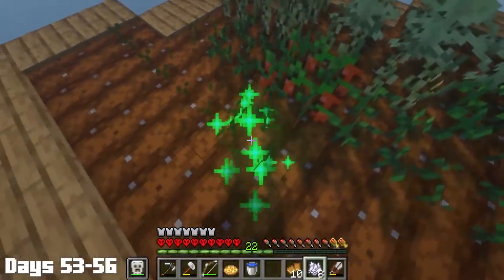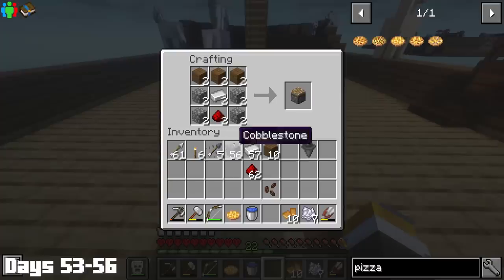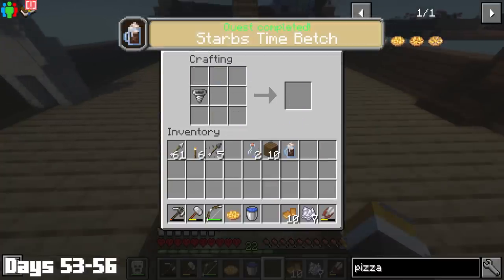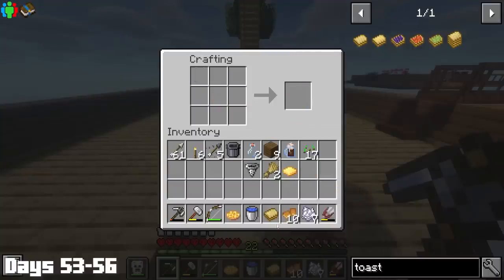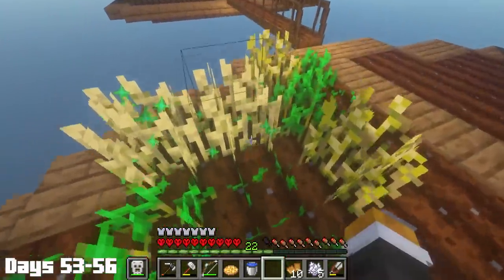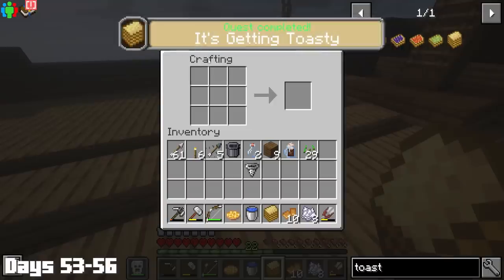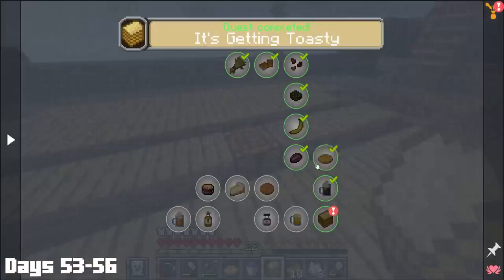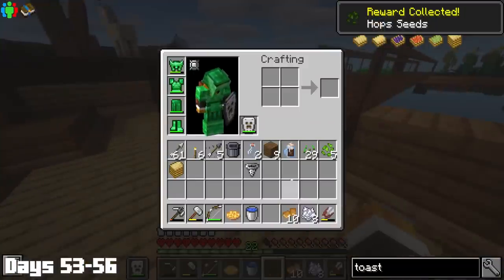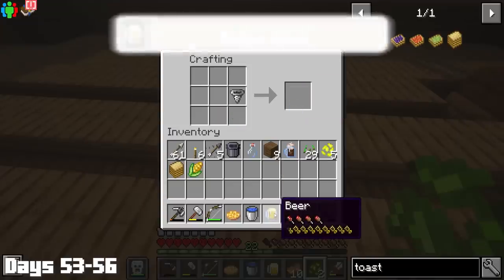The next morning, I bone-mealed the coffee beans we got for making the cheese pizza, invested even more iron into crafting an all-purpose food processor, and completed the Stifes Time Batch quest. The next quest item was a toasted sandwich — I first made the buttered toast, farmed enough wheat to make two pieces of bread, and boom, we had ourselves a toasted sandwich. As a reward, I got hops, which was of course bone-mealed and turned into your dad's soda.